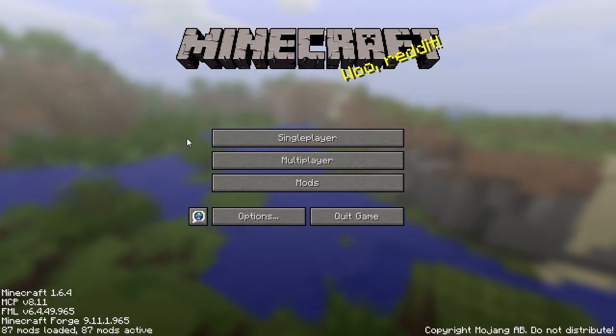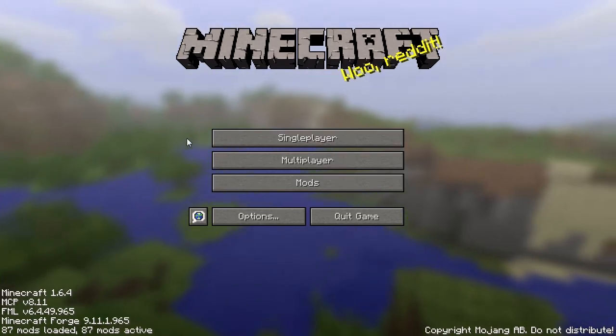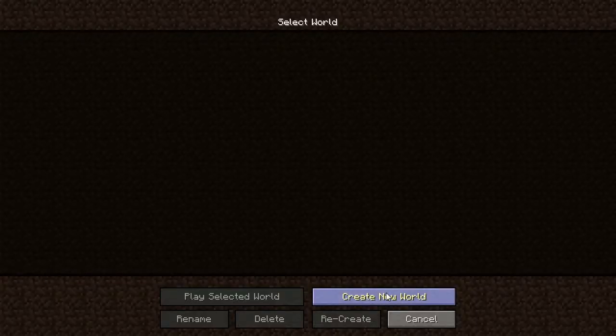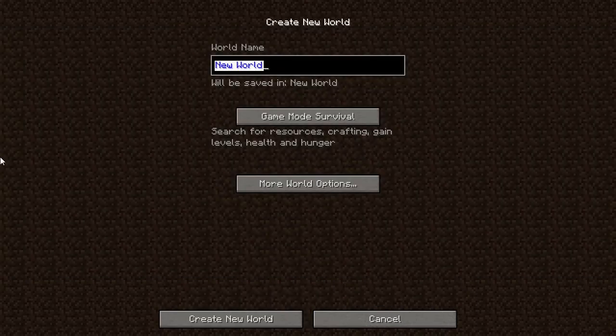Sky Factory is a modpack that is based around the classic Skyblock style map. Those of you who are not familiar with Skyblock, well, you'll see what's going on with that here in just a moment. So we're going to go ahead and create a new world, and we're going to call that world 'Let's Play Sky Factory'. We're not going to mess with any of the world options — there's no point in doing so. We're going to keep it on survival. I don't want to mess with hardcore because chances are I'm going to fall at least once, and I don't want to throw away a world because of one. So let's go ahead and dive right on in.